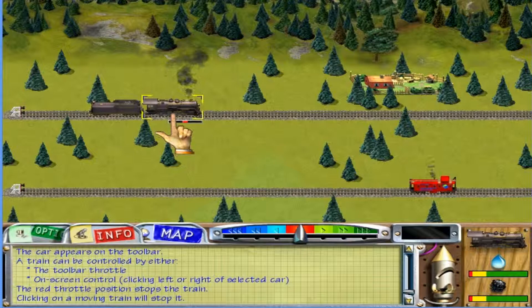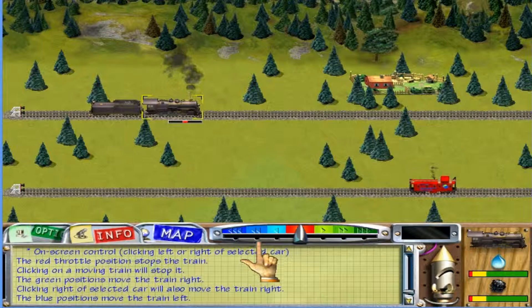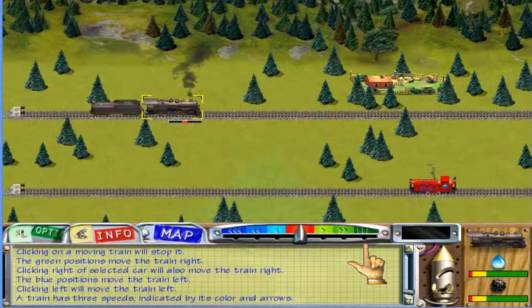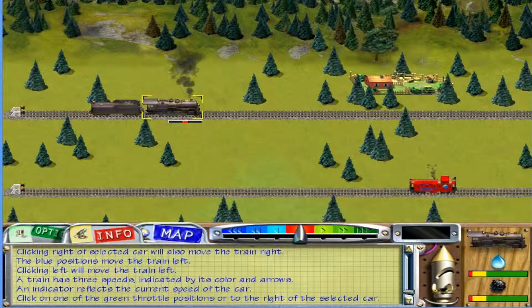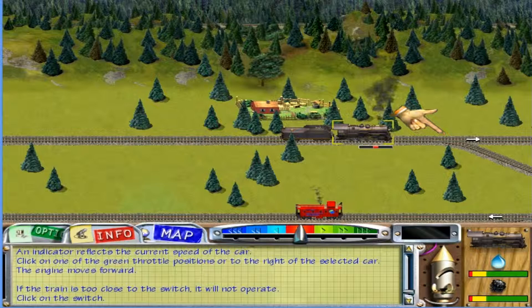The three green positions move the train to the right. Clicking to the right of a selected car will also move the train to the right. The blue positions move the train left. A train has three speeds — both the color and arrows indicate the current speed of a car. The car also has a small speed indicator that changes to reflect its current speed. The red indicates the car has stopped. Now let's drive the train to the right — either click on one of the green positions or to the right of the selected car. Now let's learn how to switch the track. If the train is too close to the switch it will not operate, but here the train is properly positioned.